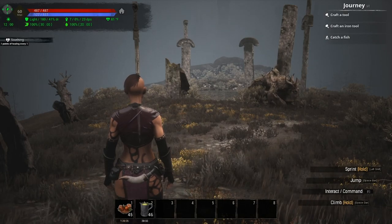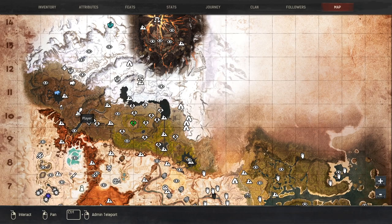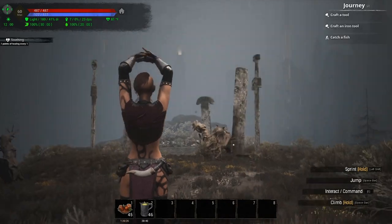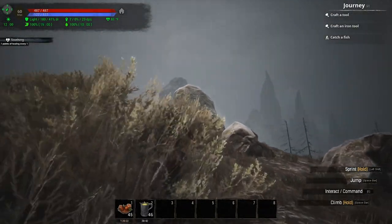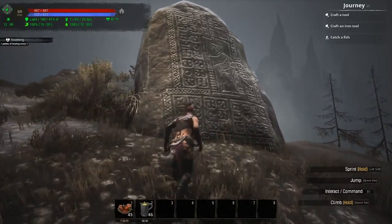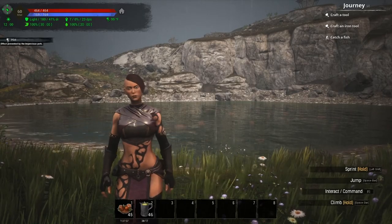The second lore stone is going to be out here by the Circle of Swords. We are right here on the map — there's the Circle of Swords, that's going to be 10C. You want to run to the north and you'll find the lore stone right here.